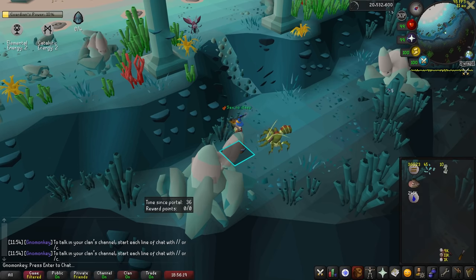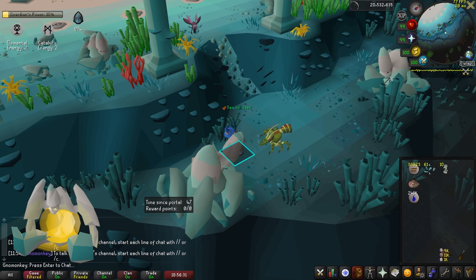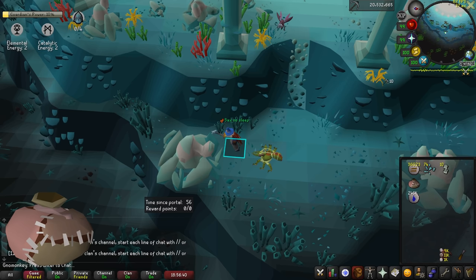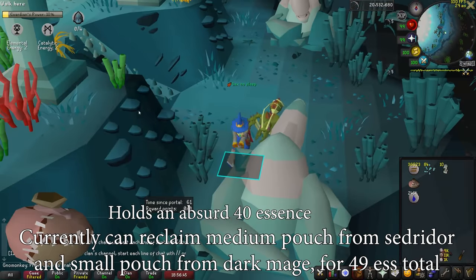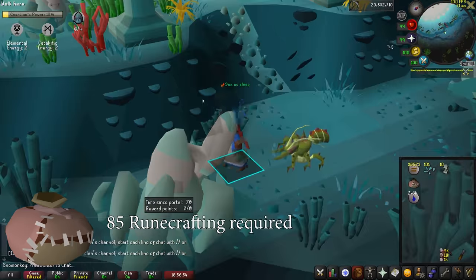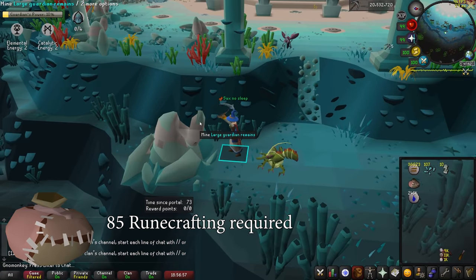Before getting into the minigame, I want to talk about the main useful rewards. The first and most important reward at 1 out of 300 searches is the Abyssal Needle, which can be used to stitch all of your pouches together into a Colossal Pouch. It holds the combined amount of all the original pouches plus an additional 10 essence for 40 total. You can still reclaim and use the small pouch by talking to the Dark Mage. This pouch requires 85 runecrafting but dramatically improves all aspects of runecrafting for both GP, XP, and ease of use.